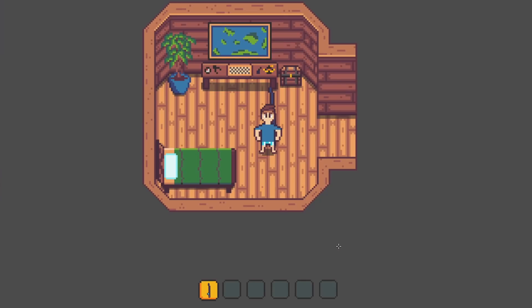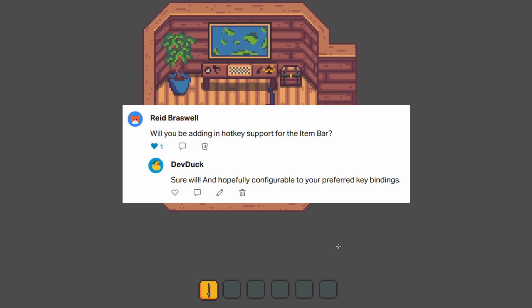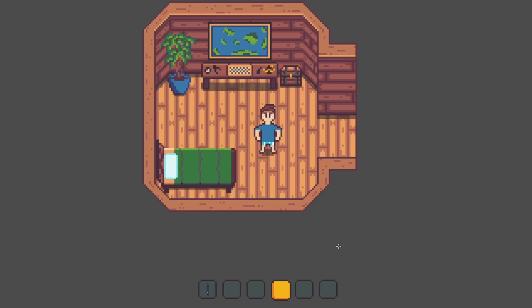Finally, I had a great suggestion from a patron to enable selecting these slots using hotkeys. So if I walk down the number row on my keyboard, you can see that we are selecting slots using the number row. Thanks Reed for that suggestion on Patreon.